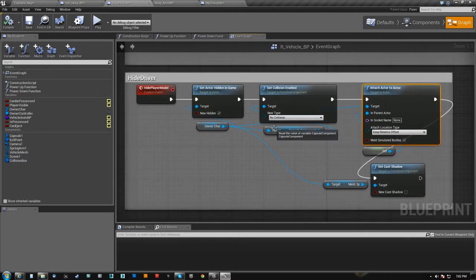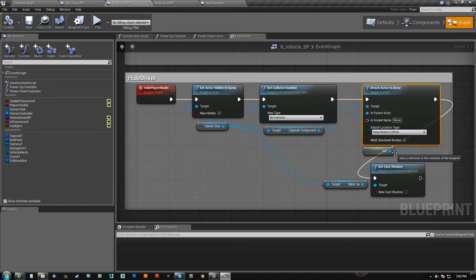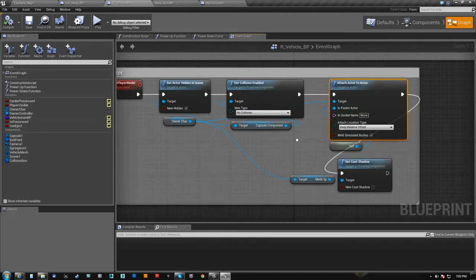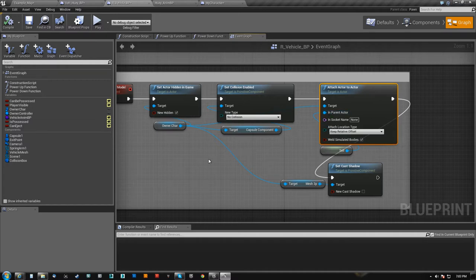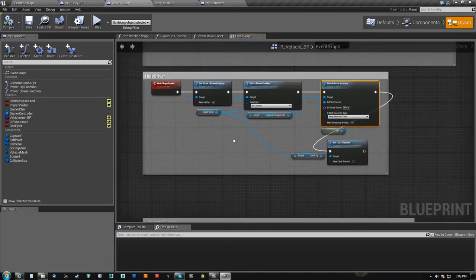You need to run more stuff if you're going to have him sit in the seat. You need to attach him to a socket that's the seat, and you need to tell him what animation system to play — because you could still have him lean left and right every time you turn the steering wheel, do all that crazy stuff. But if you're going to do that, you definitely need to attach him.